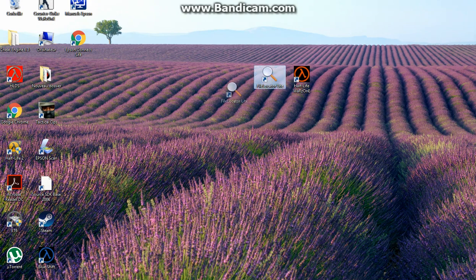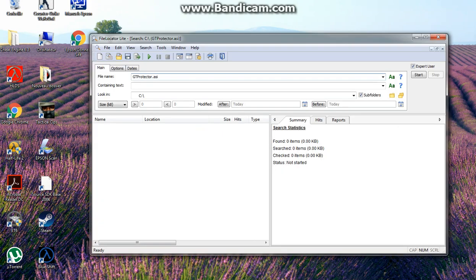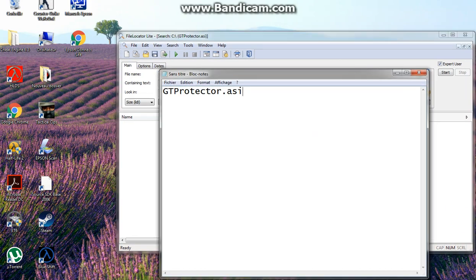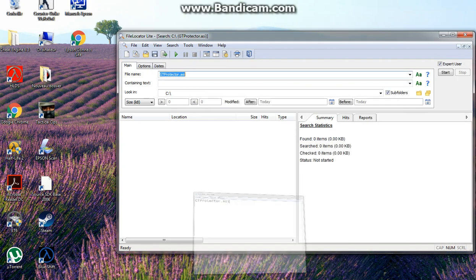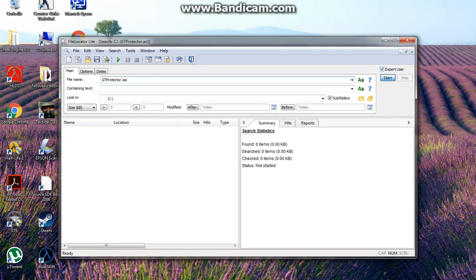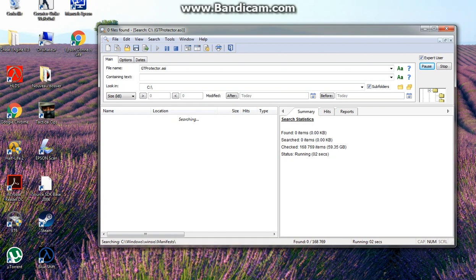What you want to do is download File Locator Light — you will find the link in the description below. When you open it, you type the file name here: GtProtector.asi, and you click Start. When the file is found, you right-click on it, click Delete, and delete it completely.